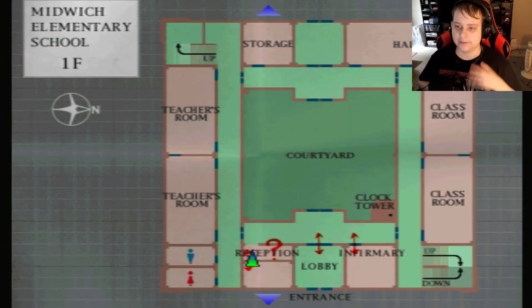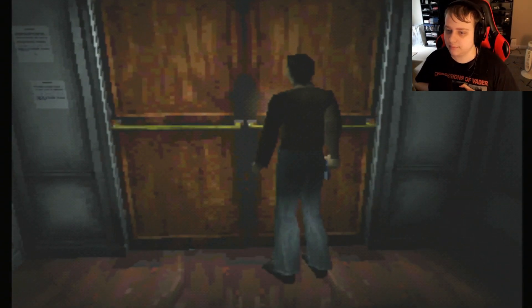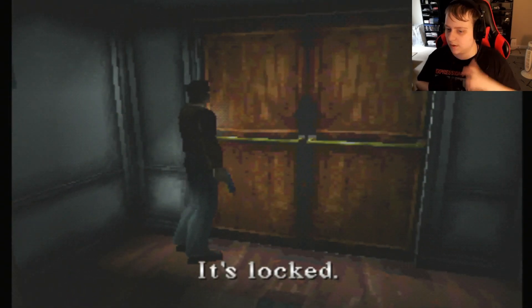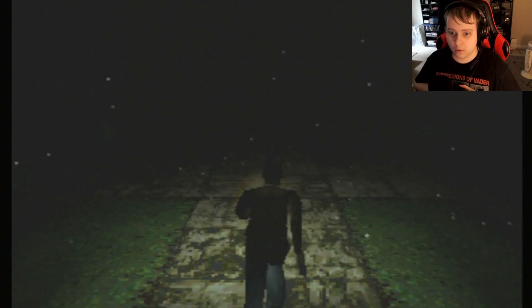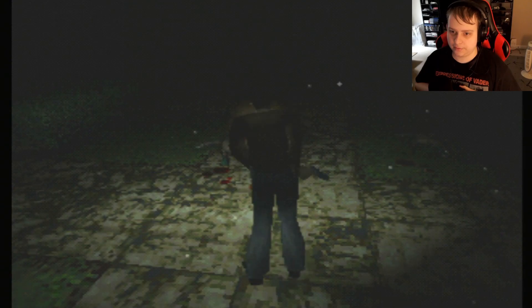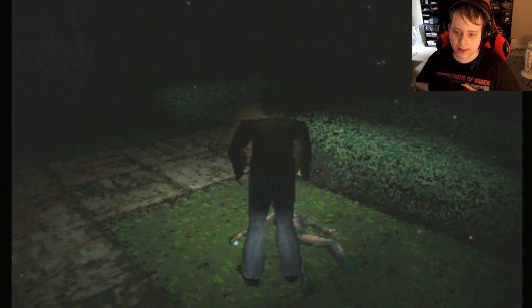Since we're already on the left side, let's take a left. I don't want to go to the courtyard just yet - I'm going to save that for last before we go up to the second floor or down to the basement. Nevermind, I guess we'll go right. I accidentally get clipped on lockers. Okay, I guess we are going through the courtyard because my plan does not matter - courtyard we go. Okay, they're just a free shot so it's not that bad.